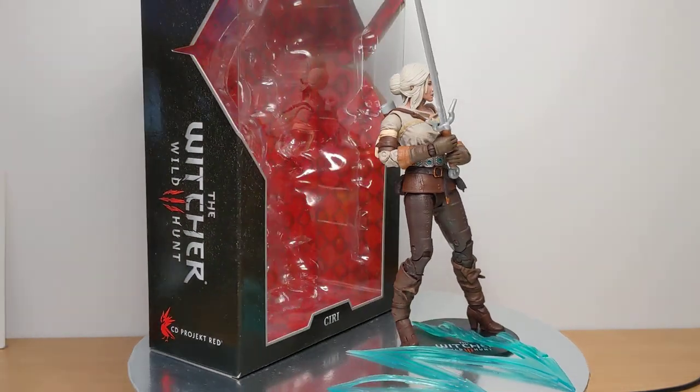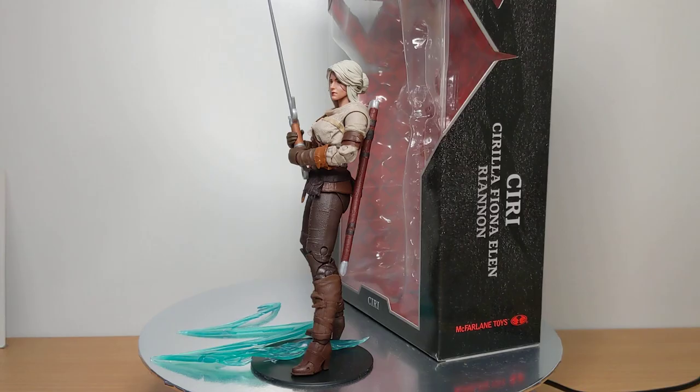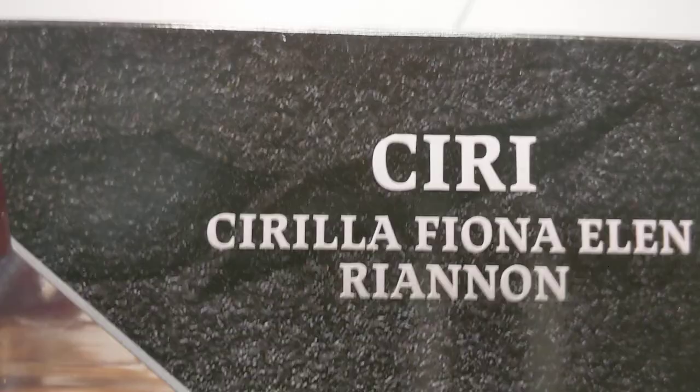Standing about six and a half inches or 16 centimeters, this is the Witcher Wild Hunt 3 Ciri, or as the box will show you on the side, Cirilla Fiona Ellen Rhiannon, which is really the kind of version name of this.